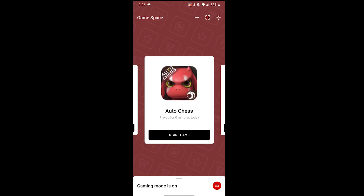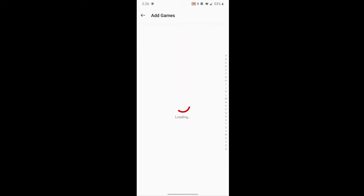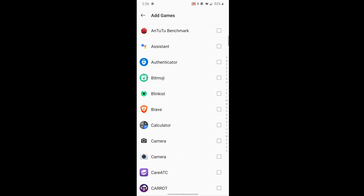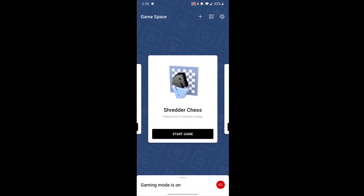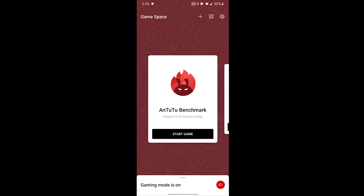The Tutu benchmark app does not come up as a game, so it normally doesn't run in gaming mode. To add something to Game Space, you simply hit the plus button, go to 'add games', and find the app you want to add. Hit Tutu Benchmark, go back, and now it shows up at the start of the games list. It works really well — it's really easy to tell it what apps you want to treat as games.